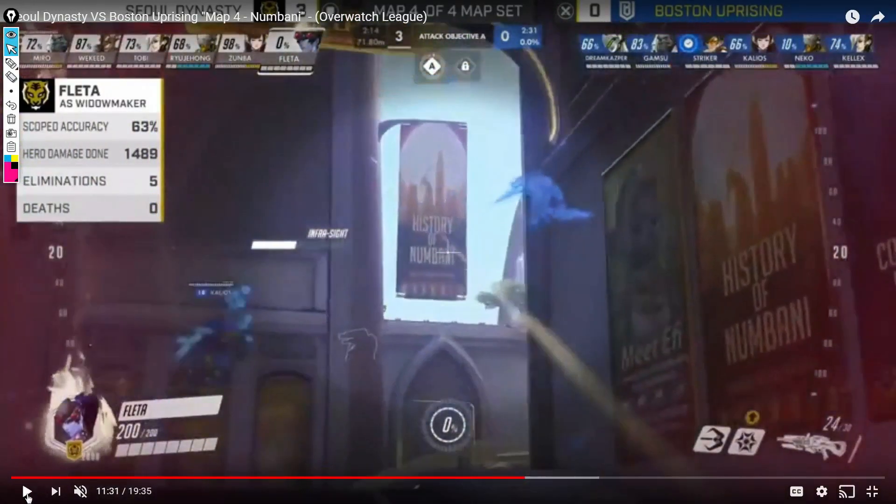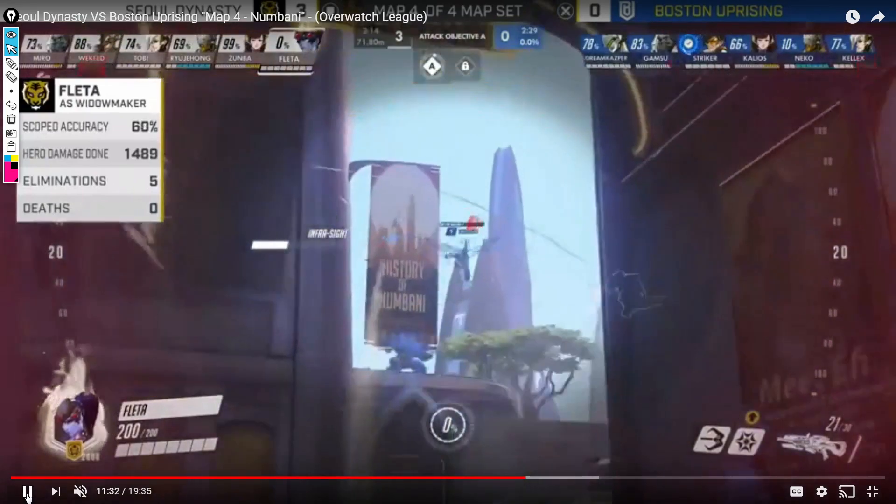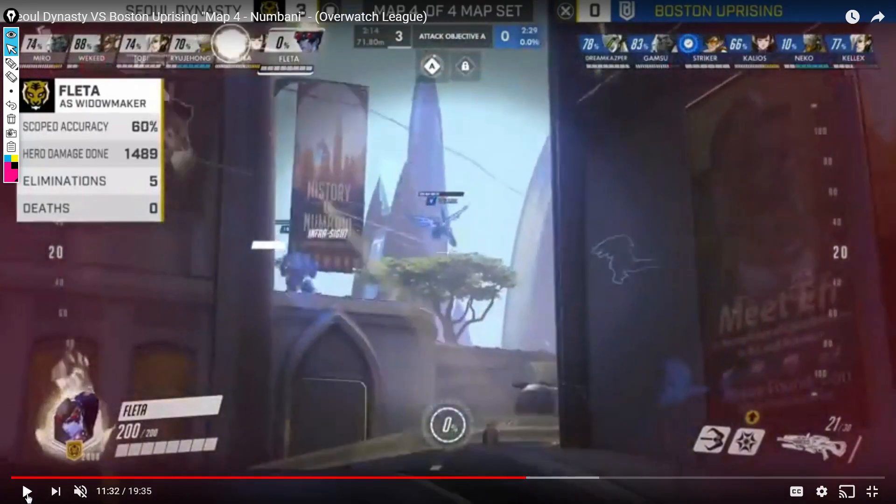He has this perpendicular line of sight and gets a clear shot on Mercy here. Note that D.Va is not going to matrix Widow — she has to matrix her Winston as he's jumping straight into a Junkrat. So Fletta gets a free hit on Mercy there; he obviously doesn't get the headshot but he gets her low enough so D.Va can go ahead and finish off that kill.